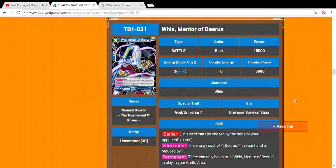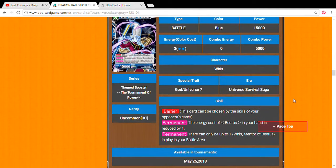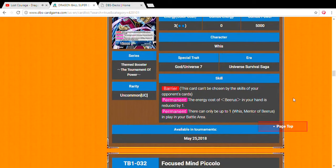Next we have Whis, which is basically Beerus deck support. Three drop, 15,000 barrier card. Permanent: the energy cost of Beerus in your hand is reduced by one. Another permanent: there can only be one of the mentioned Whis in your battle area. This card helps basically get your energy for Beerus to be summoned — your energy seven Beerus to be summoned. That's only for the Beerus deck, but I appreciate they made this card for the game.